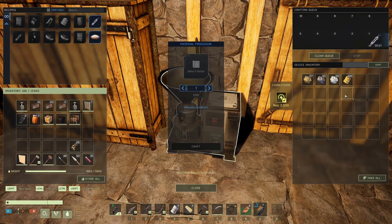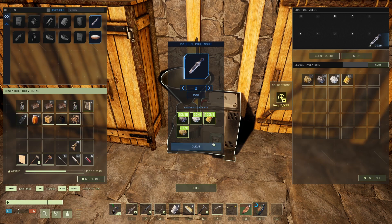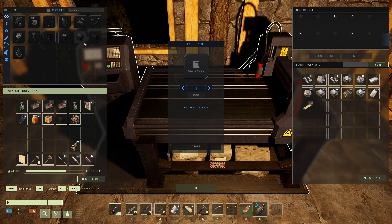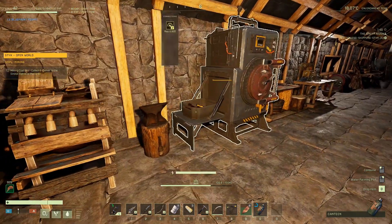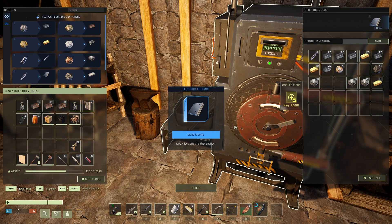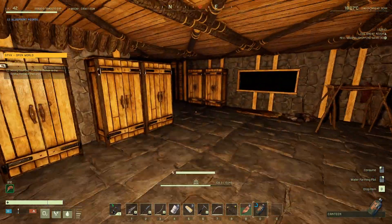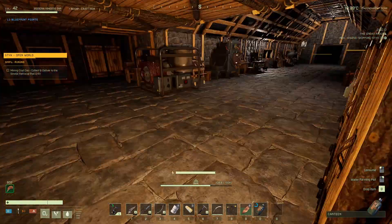Nine times out of ten when I'm getting lag and I turn things down, it usually doesn't help — or maybe I'll get one or two FPS, which is nothing. These are going to be a while — good enough for now. Let's put this in here at the top. I also have to make another water wheel for this space because I'm going to have a lot of power in here, and it's going to suck having to turn things off to use other things.